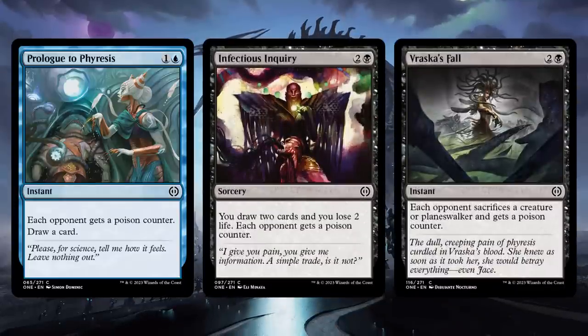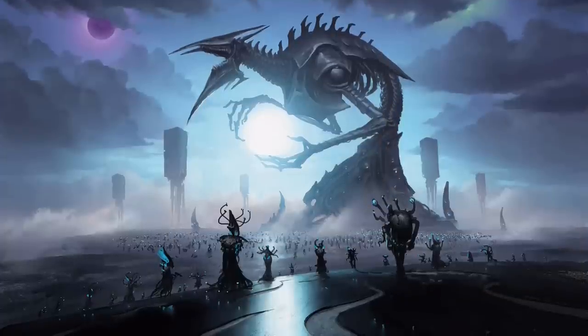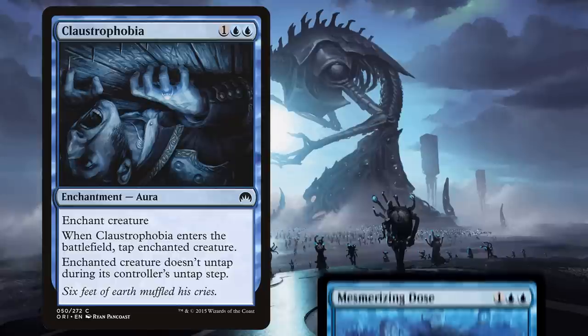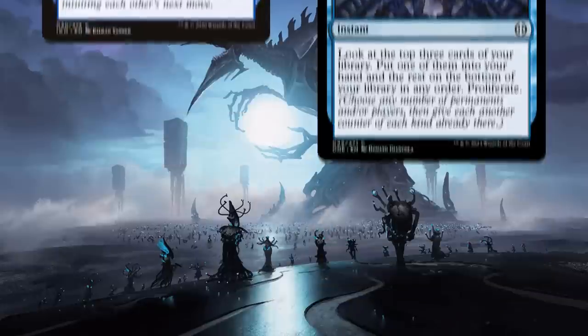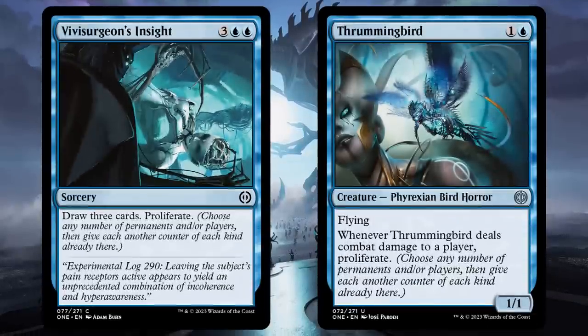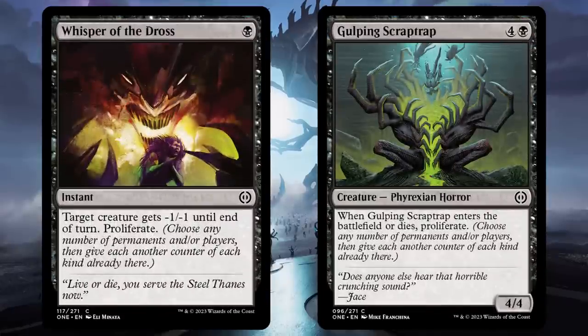Finding good cards to proliferate with isn't hard either, considering R&D just slapped the word proliferate onto a bunch of perfectly serviceable cards. Claustrophobia? Proliferate. Rise from the Grave? Proliferate. Anticipate? Proliferate. And that's not all — there's Gitaxian Anatomist, Reject Imperfection, Serum Snare, Thrummingbird, Vivisurgeon's Insight, Blightbelly Rat, Drown in Ichor, Gulping Scraptrap, and Whisper of the Dross.